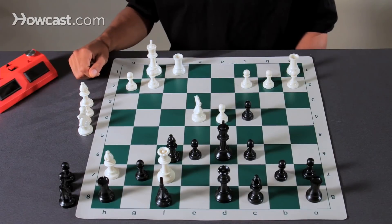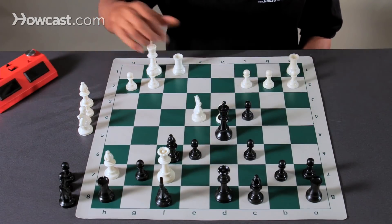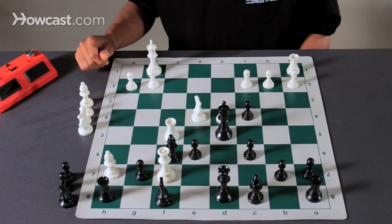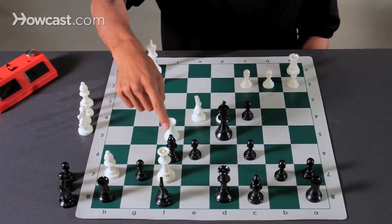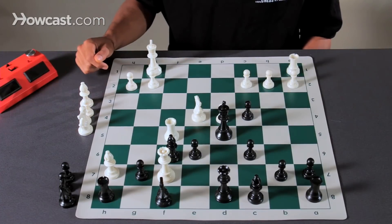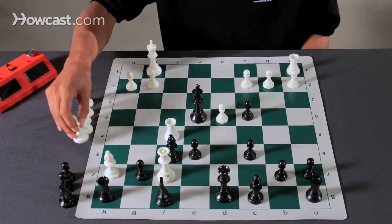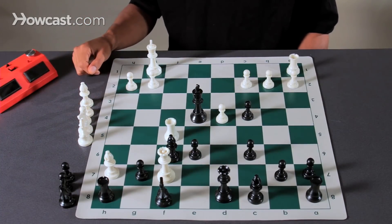The other knight jumps in, check. The king only has one move: D5. Now we introduce a new attacking piece. The rook cannot be taken by the pawn, which is pinned by the queen, so we're forcing black again to take. He could have taken the pawn as well, but he takes the more valuable knight.